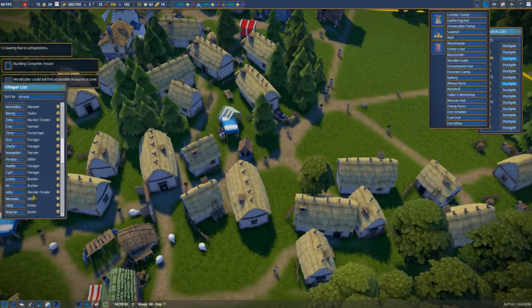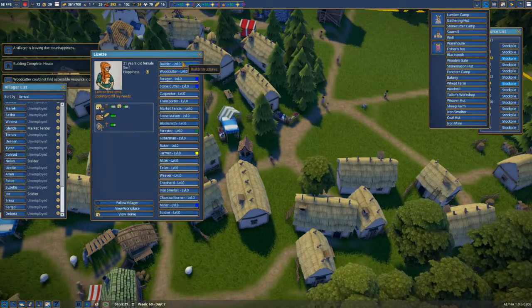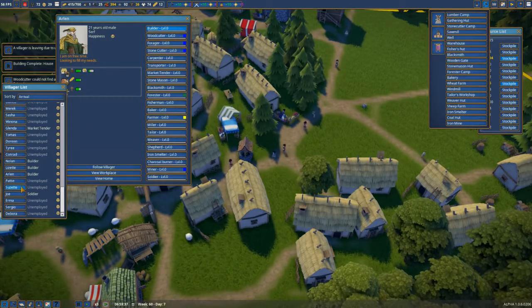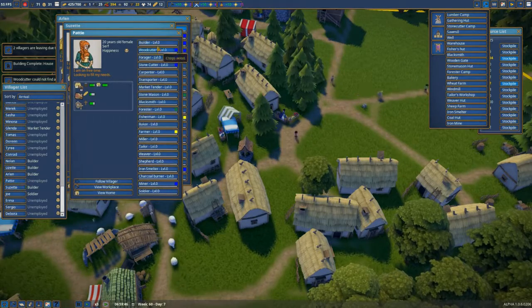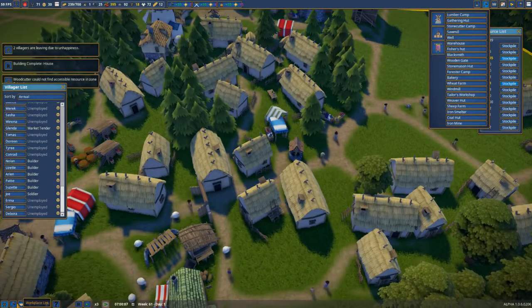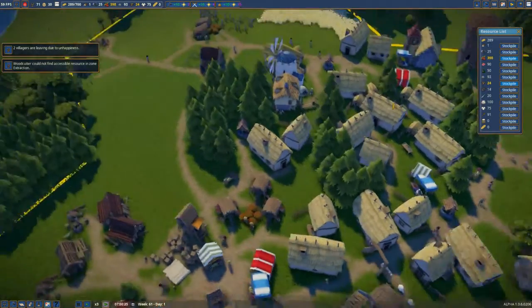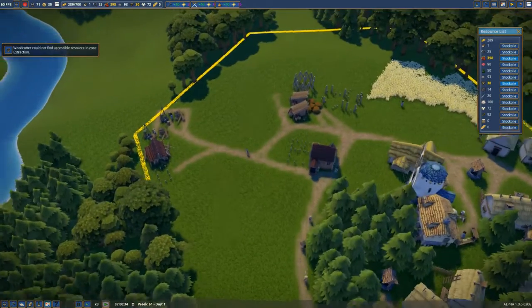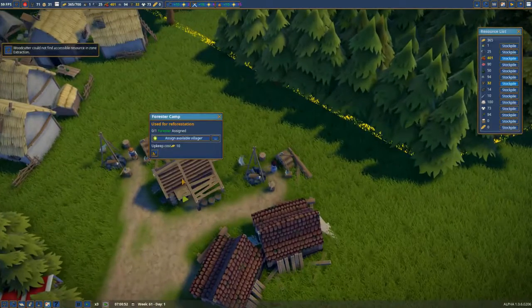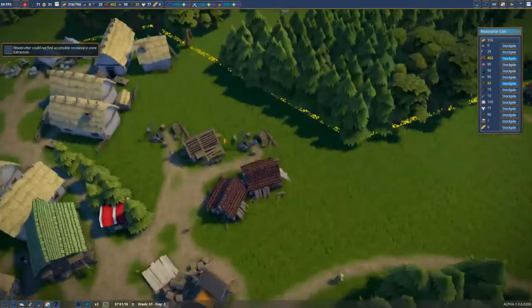We're going to make some more builders as well. We've got enough unemployed on site, so let's just whack a bit more builders in. We do need to sort out the wood because we are running out of wood — we've got one on site. Where is the forest hut? There's no one on it — there was someone on it but there isn't now. That's why we've run out of wood.